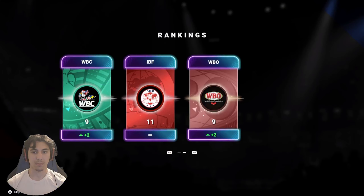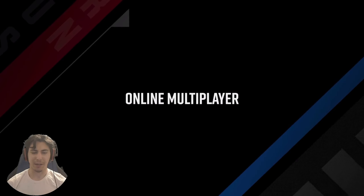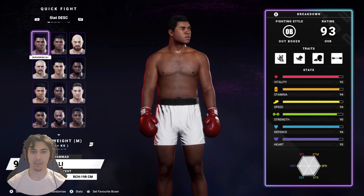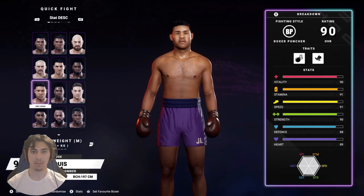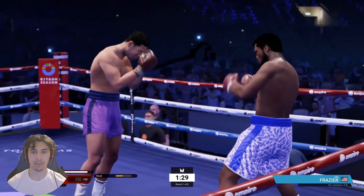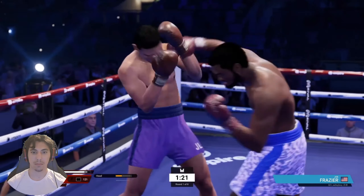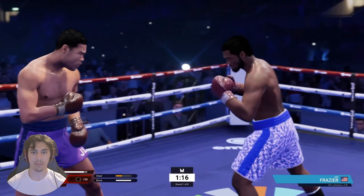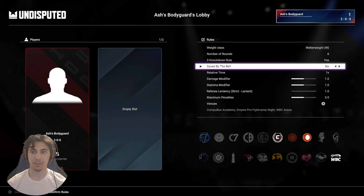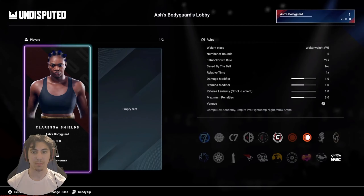You have different rankings for different belts. Undisputed also offers online multiplayer, which allows you to go head to head against other players and prove you're the best in the ring. Custom lobbies enable you to set up private games against friends, while online queues let you match up and test your skills against gamers from around the globe — whether you're a competitive player looking for ranked leaderboard experience or just looking for a few fun fights.